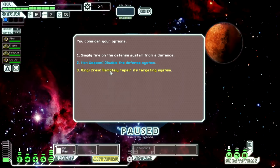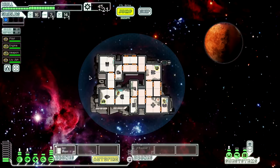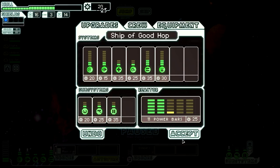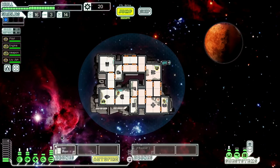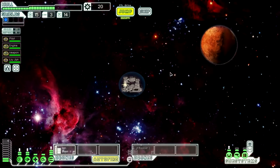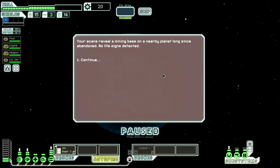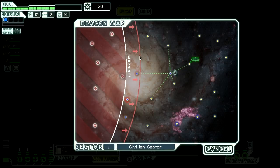We can simply fire on the defense system, use an ion weapon to disable it, or remotely repair its targeting system with our NG crew. Let's go with that. Your crew member is able to remotely fix the glitch in the defense AI, allowing the repair crew to close in and finish the job. The station gives you its thanks along with the reward — a drone part and some extra scrap. So we're going to level up our power once just so we can have a powered medbay and extra engine power. I can take advantage of our passive NG nanobot medibot dispersal.